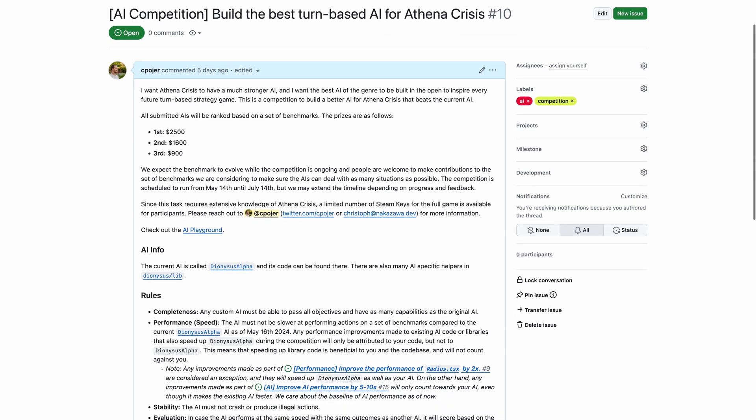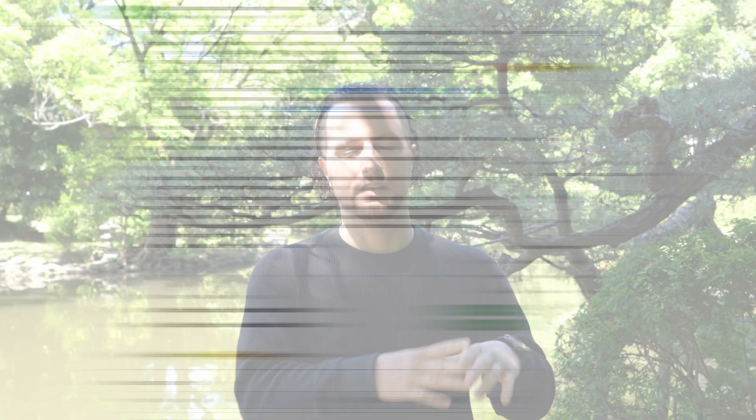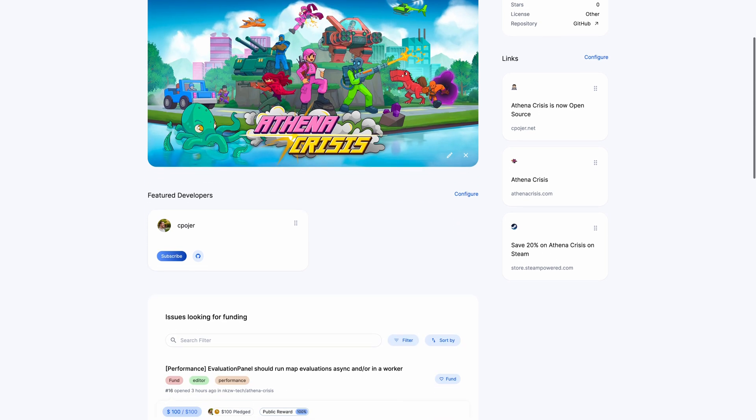That's not all. I'm so interested in actually making better tools, better AIs, and just building better features to build better games in this genre. So we're going to have an AI competition. Usually what happens for games like this is that once you figure out how the AI works, you can very easily beat them on each type of map — and the Athena Crisis AI that's currently in the game is no different. So we'll have an AI competition where you can compete with others to build the best AI for Athena Crisis, and hopefully the best AI of the genre that's going to inspire every other tactical game that comes out in the future. There's going to be prizes and funding for the AI competition as well as feature development, experimental renderers, and all these things which you can find on Polar and on GitHub.